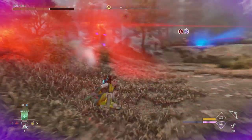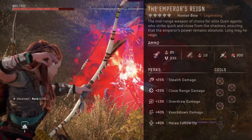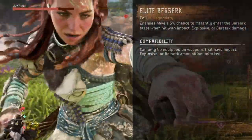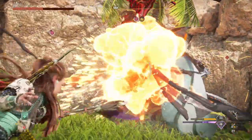Another good way to cause a distraction is through Berserk. The Burning Shores gave us two new ways to use Berserk: through the new legendary Hunter Bow, The Emperor's Reign, and through the Berserk Blast Valor Surge. We also got the new legendary coil Elite Berserk, which gives us a 5% chance of instantly inflicting Berserk. It's almost as if the developers at Guerrilla were gently — or not so gently — telling us to use Berserk and it would be useful in a fight.